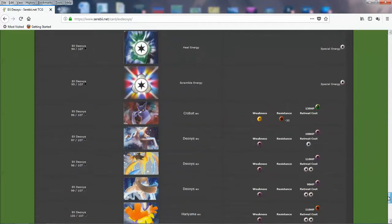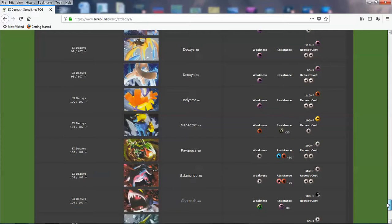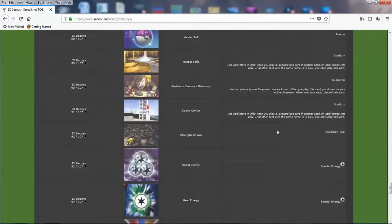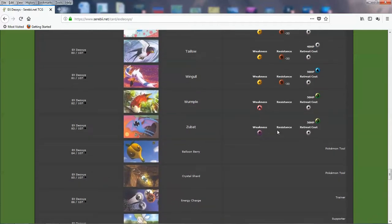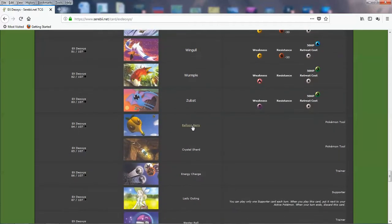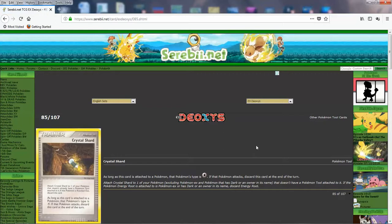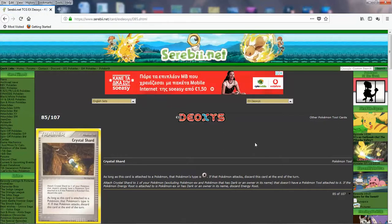I would want to start with my favorite Pokémon here, Salamence EX, but I think first we gotta talk about the trainers because there's a lot of significant stuff here. So we got the Balloon Berry — we've seen this before, it's a reprint, first released in EX Dragon — and we got Crystal Shard. This is a new card. As long as this tool is attached to a Pokémon, that Pokémon's type is colorless. If that Pokémon attacks, this card is discarded at the end of the turn. So already from this set, they cursed Dragon Pokémon.